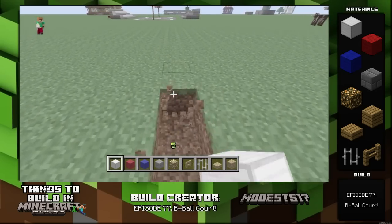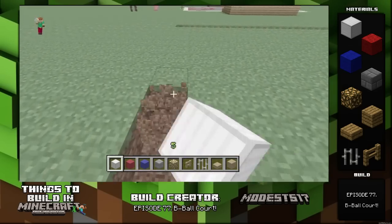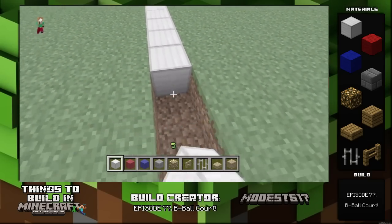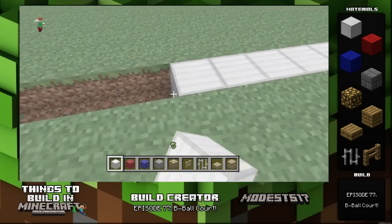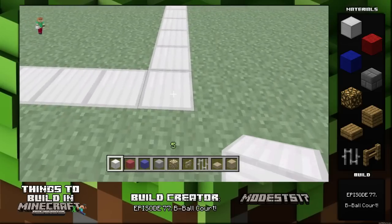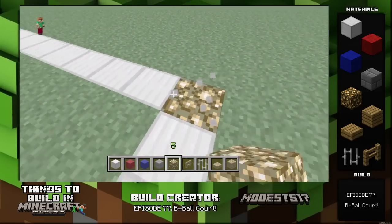To start, you're gonna want to make a 13 by 23 rectangular outline and just dig out the outline. Then fill it with iron blocks — you can use whatever material you want, but I thought iron blocks looked cool for an outline, and then I used other stuff to fill in the core and detail it. I like the way it turned out. At each of the corners, put a glowstone block so it lights it up.